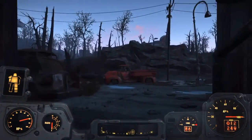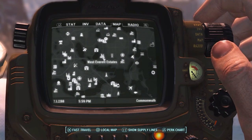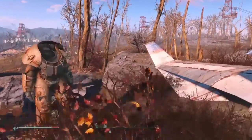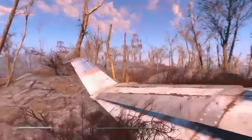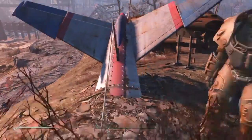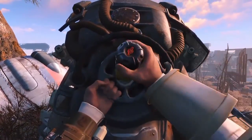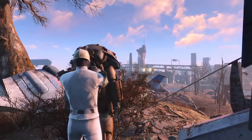Moving on to West Everett Estates — go south of these and you'll find it basically right next to the road, next to a factory. You'll find what appears to be a military convoy that has been completely destroyed. There will be a robot walking around checking it out, but he was no threat to me, so you'll be able to find another free suit of power armor there.